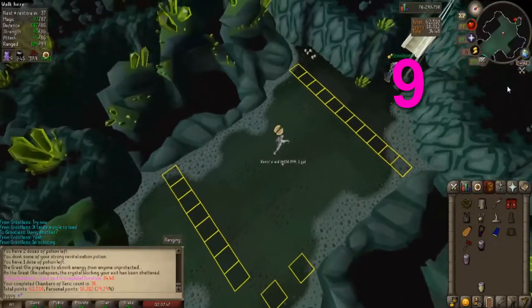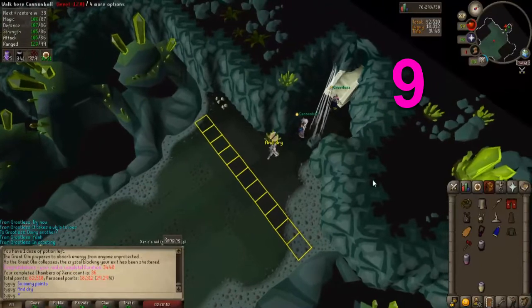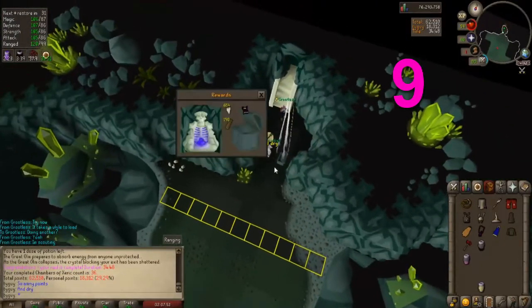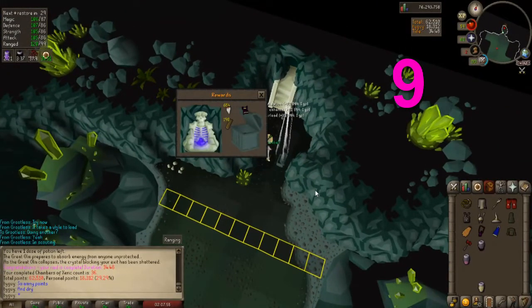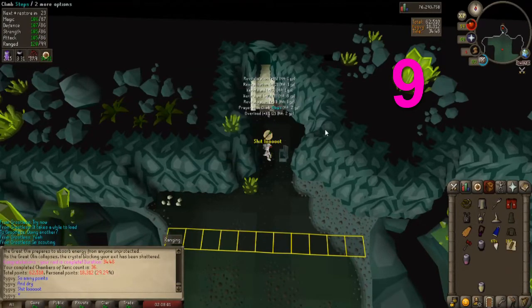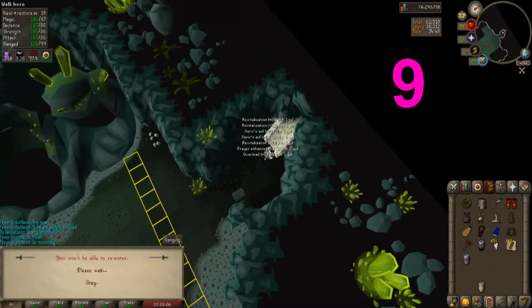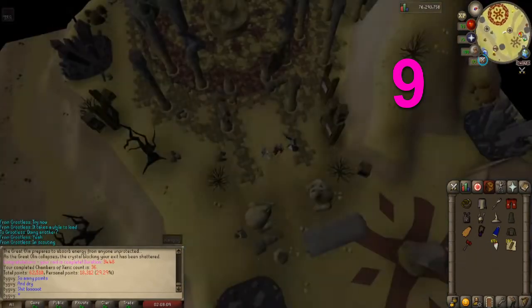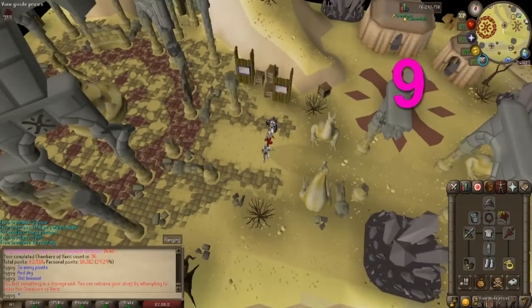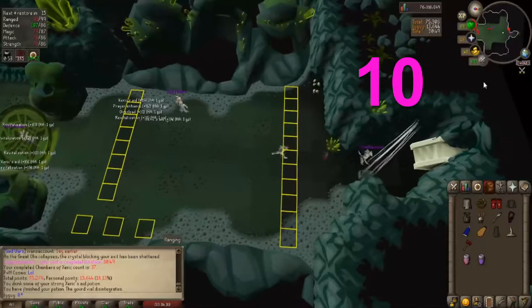Chest number 9: 190 Teak Planks and 654 Fangs. 174k, and the last one.